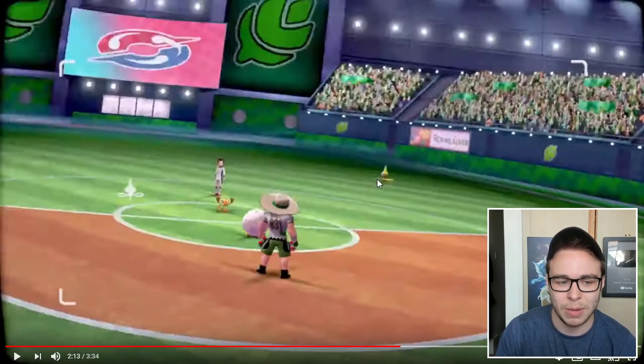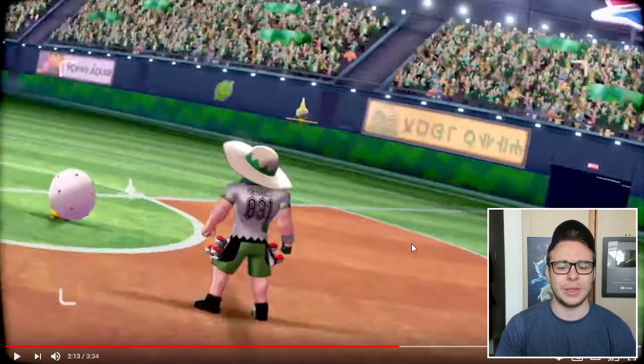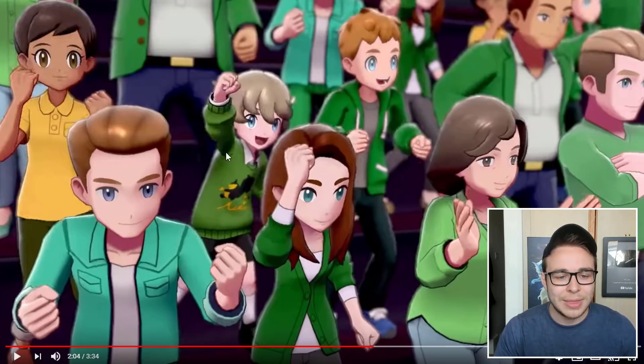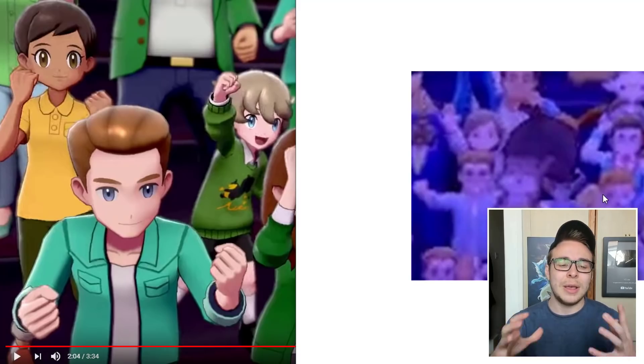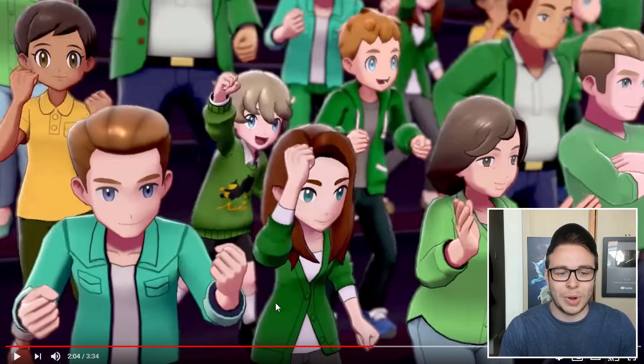There's also this new Rotom form. There are quite a few new Rotom forms in this game — there's the Rotom phone, and then this Rotom thing that seems to be capturing the battles. Very interesting. Also, this squirrel Pokemon could potentially be a Grass type because all the people in the crowd are wearing green for the gym. And then if it looks like the darker one, maybe it'll be Dark or Electric. I genuinely don't know.